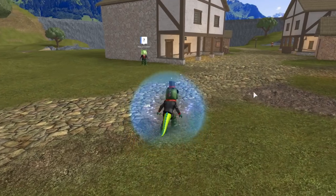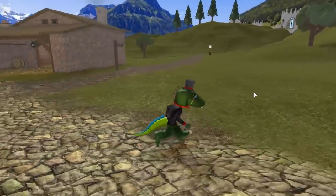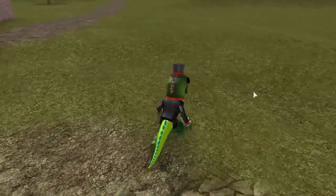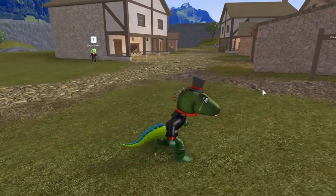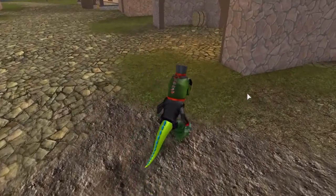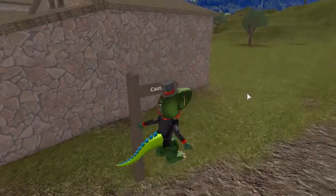Is it working? Oh, it's working! Look at this — I'm standing a little bit like a dinosaur. This is so cool. I look like a dinosaur now, right? I have the elder idle and walk, and also the mage swimming.